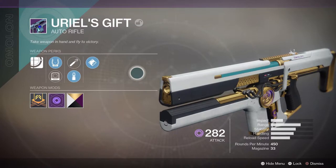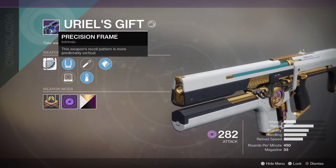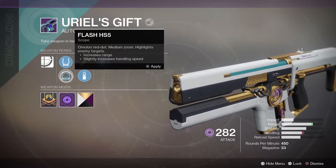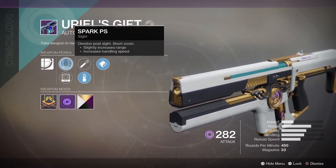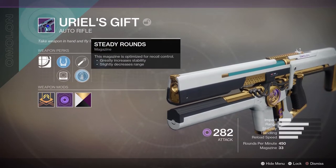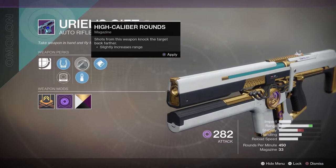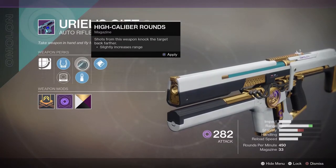Checking out the perk tree on this weapon, you can see that the main perk is Precision Frame, making the recoil pattern predictably vertical. We have one short-range sight and one long-range scope — I would recommend using the short, red-dot style sight. In Column 2, we have a choice of high-caliber or steady rounds. For PvE, I suggest high-caliber to stun enemies, but for PvP, I'd go steady to help with that laser beam accuracy.